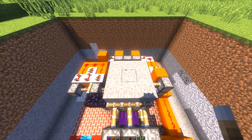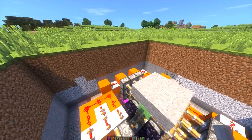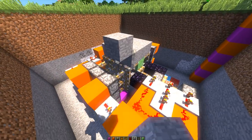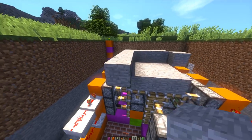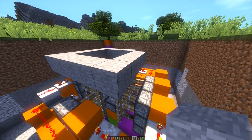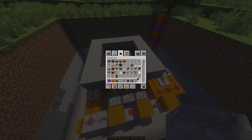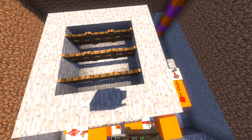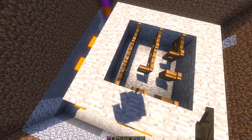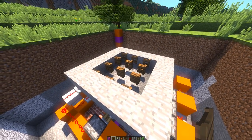Now we have our entrance way — we just need to add the gate above it and the lava. Grab stone blocks, since that's what's naturally under lava, and build up an area like this all the way around. To add the gate, grab fence gates — it cannot be regular fences; fence gates work best. Place them in these positions, then open them up. Lava can fall on them and they won't burn, and you can travel through them once the doorway is opened.